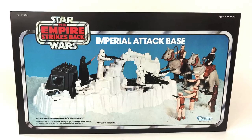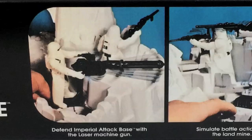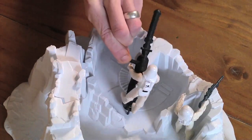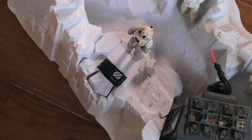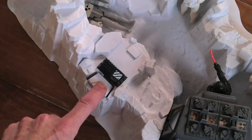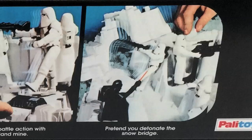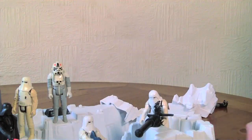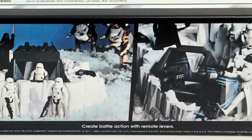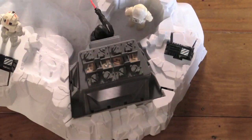And now the Imperial Attack Base: defend Imperial Attack Base with laser machine gun. This one clicks too. Simulate battle action with the land mine — I can't remember that being in the film. Pretend you detonate the snow bridge — why not just actually detonate the snow bridge? And create battle action with remote levers.